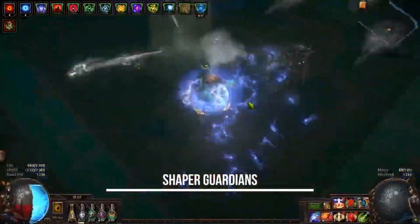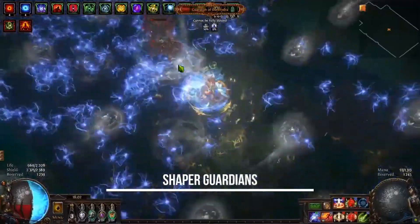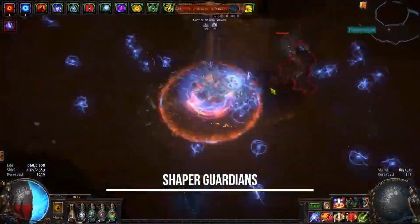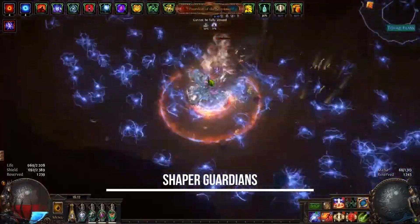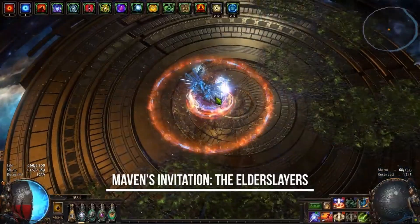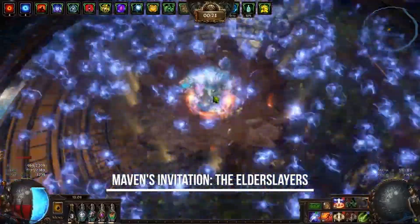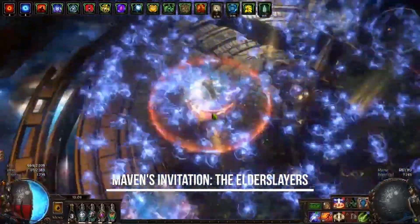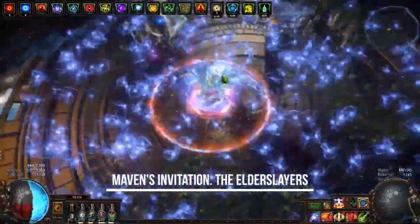Dieser Build ist wirklich ein Allrounder – ihr braucht nur diesen Spark Charakter und könnt damit wirklich alles machen. Das ist sehr cool, und damit kommen wir auch schon passend zum nächsten Punkt: die Flexibilität, die dieser Build mitbringt.